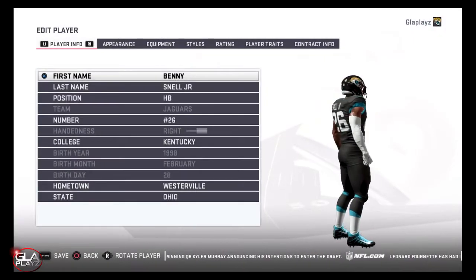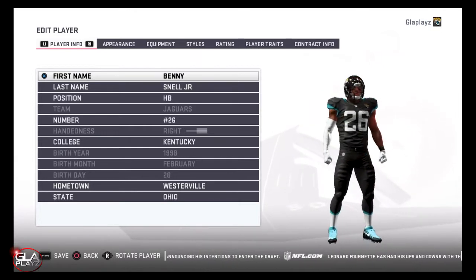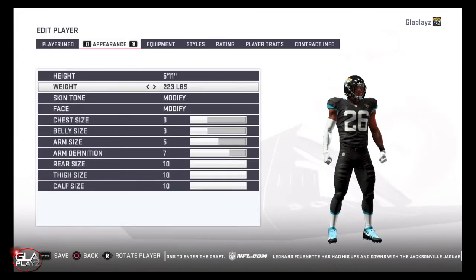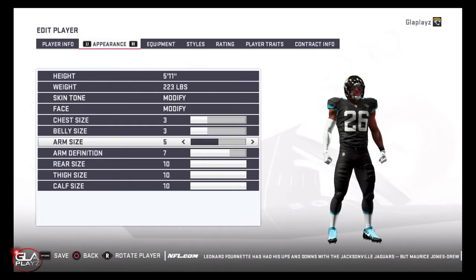Welcome back to the channel guys, just wanted to bring you another Madden 19 video. In this video I'm going to show you how to make running back Benny Snell for the Kentucky Wildcats. I really like Snell - I think he's a really strong runner, he's not the fastest player but he's really tough, he breaks a lot of tackles, and he's got good vision too.